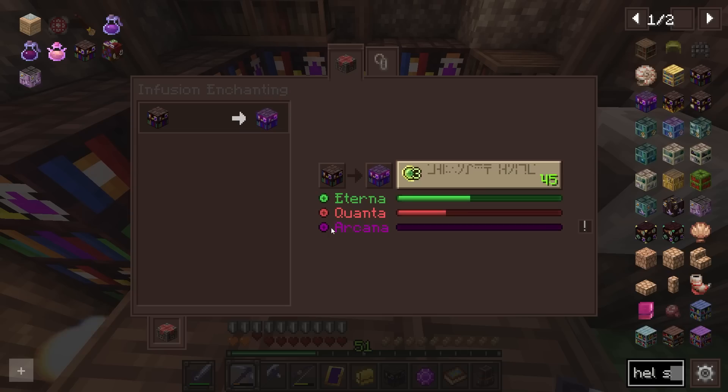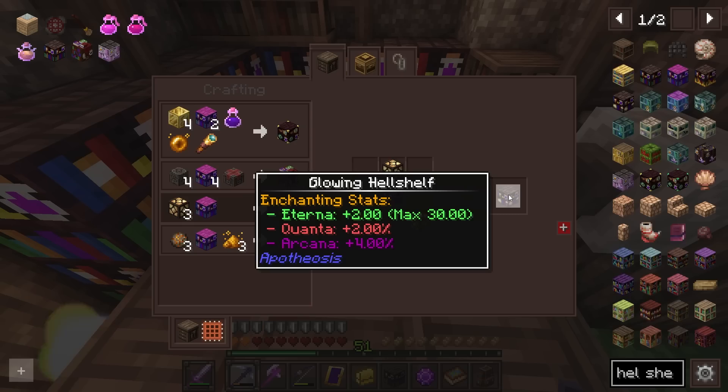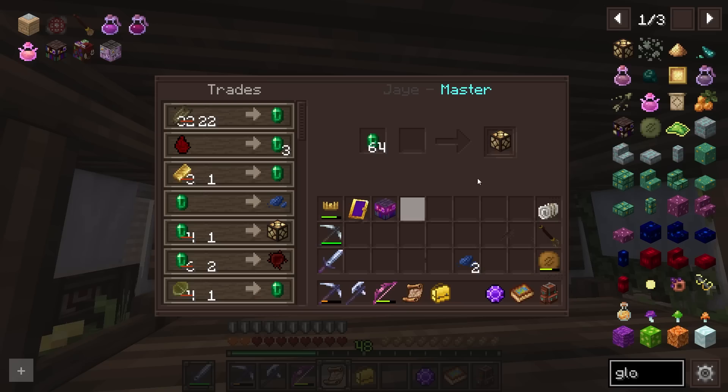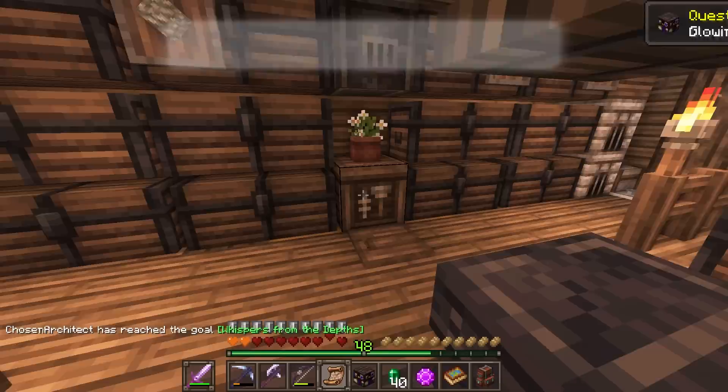What we need to do is infuse as many shelves as we can to get some Arcana. After making the infused hell shelf, we can then combine it with glowstone to make the glowing hell shelf. This is the one to go for — you get Eterna, Quanta, and Arcana. Quanta is the thing that makes it unstable; it allows you to get curses. Our beautiful cleric sells us lapis and glowstone blocks, so pretty much everything we could want for Apotheosis this guy is actually selling.